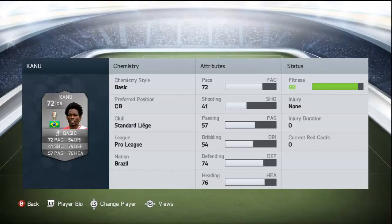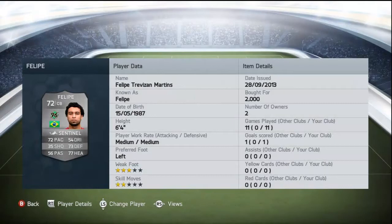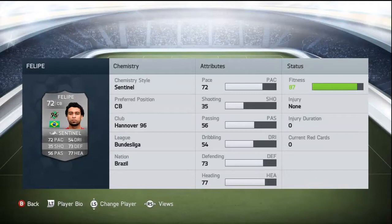He's an overall great silver centre back because of his heading and defending stats. The next player is the silver 72-rated centre back, bought for 2,000 coins. He's got 3-star weak foot, 2-star skills, 72 pace, 35 shooting, 56 passing, 54 dribbling, 73 defending, and 77 heading — so he's an overall great silver centre back because of his heading and defending stats.